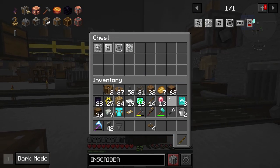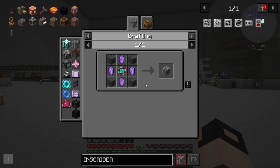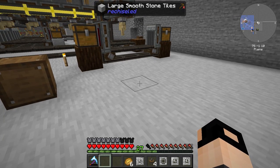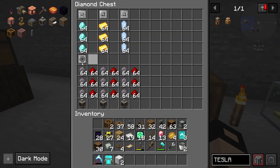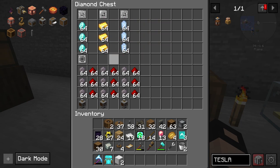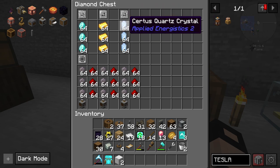Next step is the ME controller. We'll need some Skystone block, blue enriched metal, and some engineering processors. For this episode let's finish off with the presses. To get all the processors we need three assembly lines: one for diamond going into silicon, redstone, and a press; one for gold; and one for Certus Quartz.